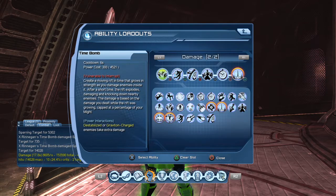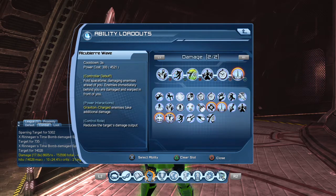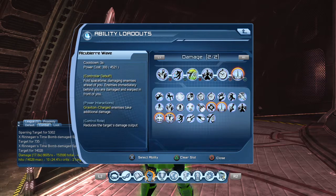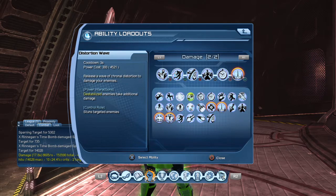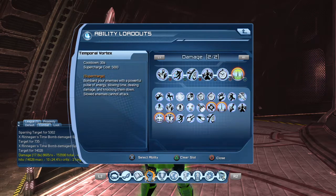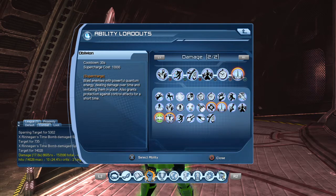So for the loadout, you will want Time Bomb, Singularity, Acubiter Wave, Spiral Waves, Anomaly, and Temporal Vortex. You can switch Acubiter Wave — I know I'm pronouncing that wrong, it's hard to say — but you can switch that out with Gravity Bomb, and you can switch Temporal Vortex out with Oblivion, which is a 10,000 supercharged power cost.